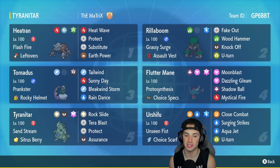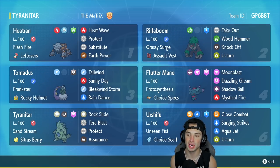We got Sandstream, we got Sun, we got Rain Dance — we can pretty much control weather at our will. In our fourth slot we got Fluttermane, which will pair up with Sunny Day to proc its Protosynthesis, but it also has Choice Specs as its item to do as much damage as possible. It's got Moonblast, Dazzling Gleam, Shadow Ball, and Mystical Fire.